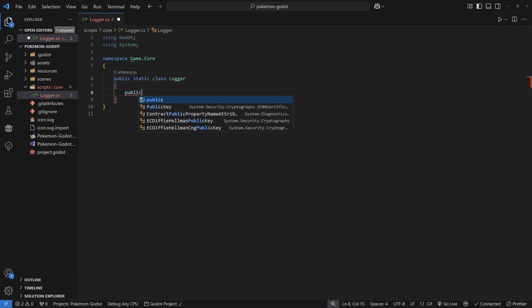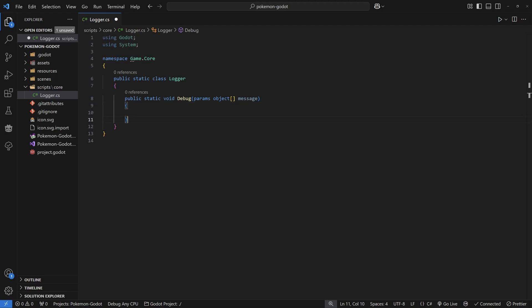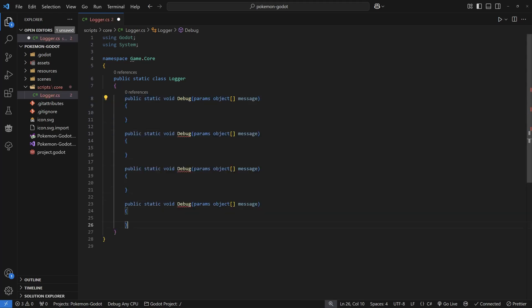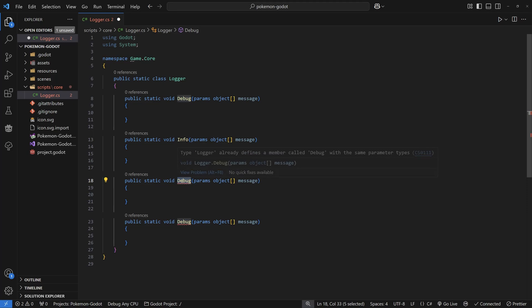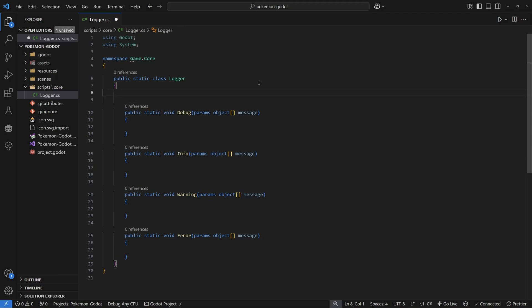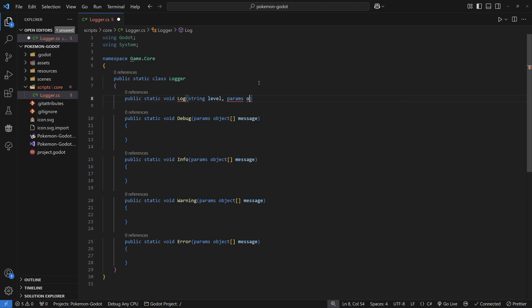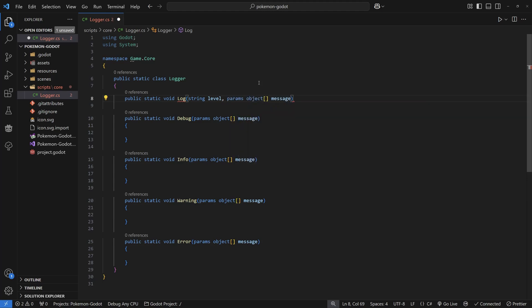I'm going to create a couple of functions. Generally there are four log levels you'd work with when creating a program or game: Debug, Info, Warning, and Error. Create a function for each — all of them returning void, all of them static, and they all take one argument which is a params object array you can name 'message'. This is the same input that the Godot print function takes in C#. Then create a fifth function called Log, which will be called by each of the previous four with their associated log level.